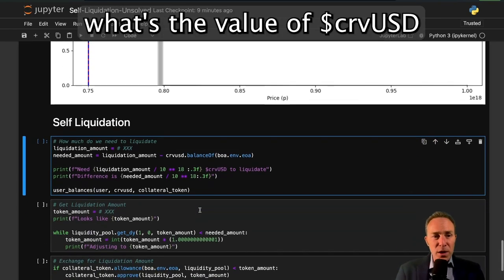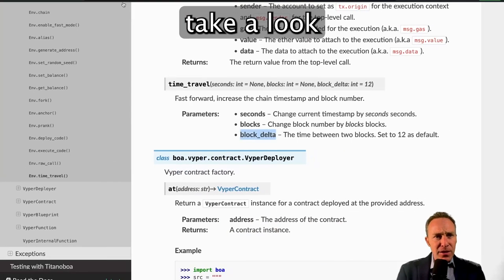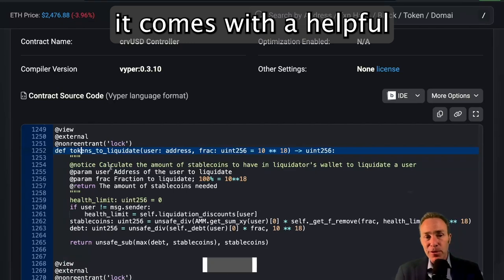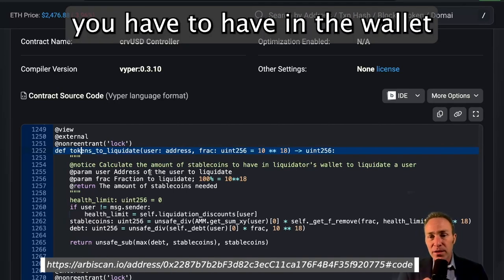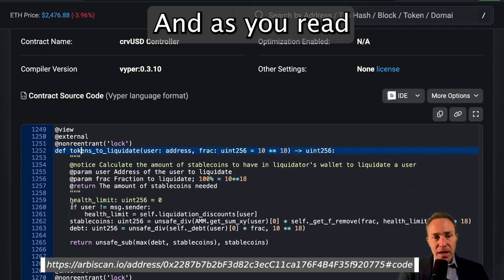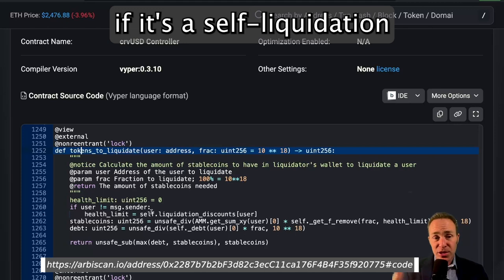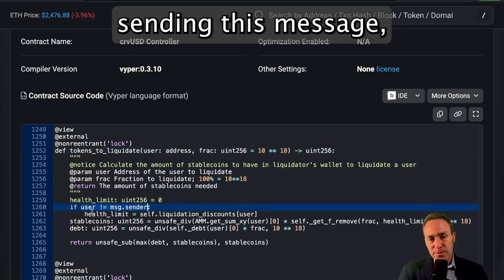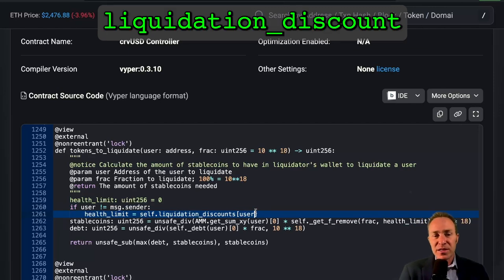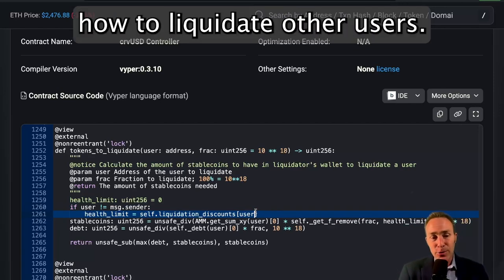First thing we need to do is figure out the value of Curve USD we're going to need to liquidate ourselves. If you take a look at the Curve USD controller it comes with a helpful tokens_to_liquidate function, which is the amount of stablecoin you have to have in your wallet to liquidate a user. You'll notice this value is different depending on whether it's a self-liquidation or someone else — if you are not the user sending the message, there's a liquidation discount involved, which we'll cover in future units.